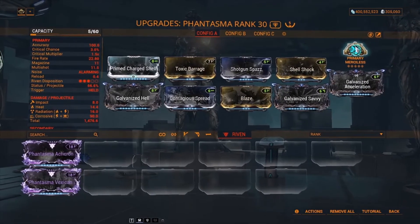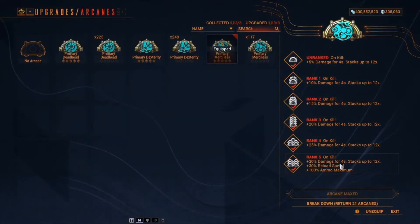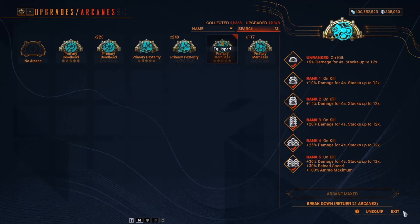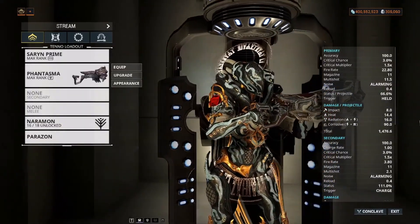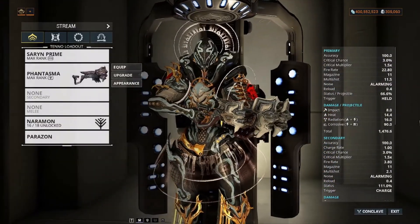For the Arcane, I use Primary Merciless: on kill, plus 30% damage for four seconds, stacking up to 12 times, plus 30% reload speed and also 100% ammo maximum. This is a must-have Arcane for your favorite weapon — it's very powerful. That's the end of this video. See you guys next time. Bye-bye.